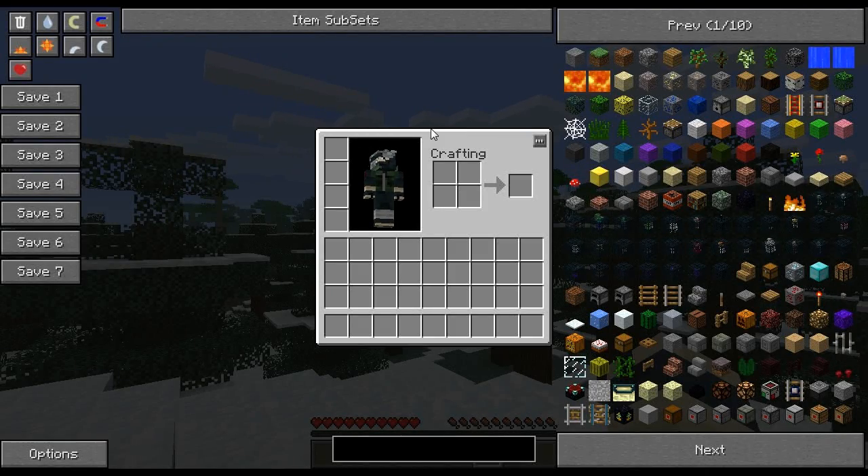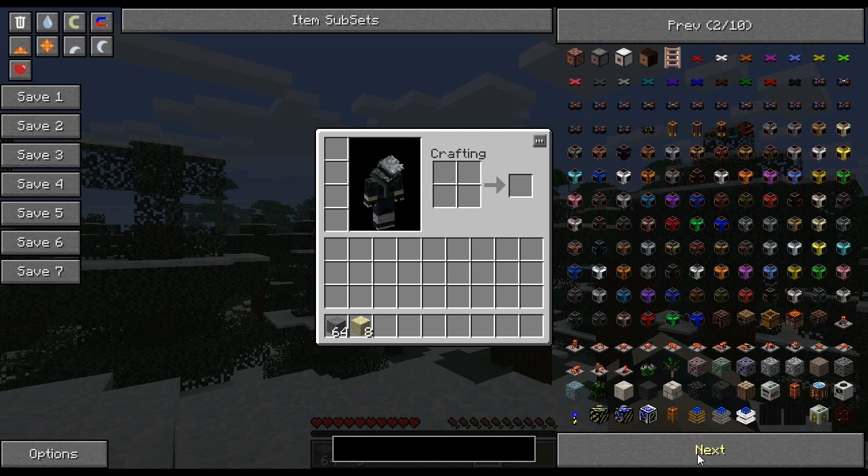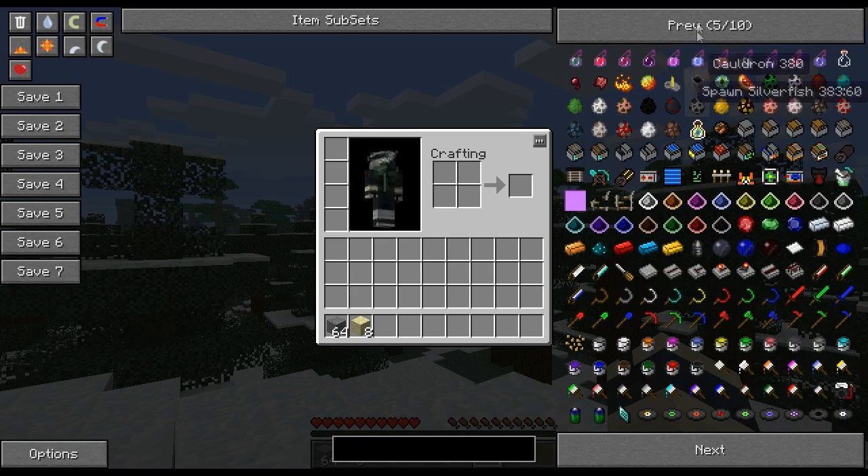Let's move on to how you obtain items using NEI. Anyone that knows TMI will be very used to the interface NEI provides — it's very similar and works almost exactly the same. All you have to do to grab a full stack of items is left click on the item you want. So if we want stone, we left click and get 64 pieces. But if you only want one piece, right click on the item and it goes up by one each click.